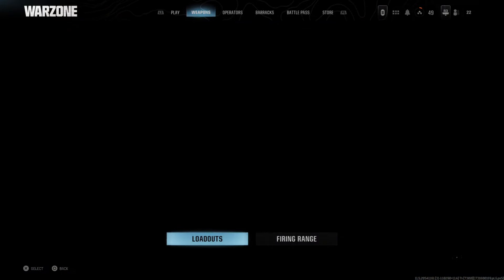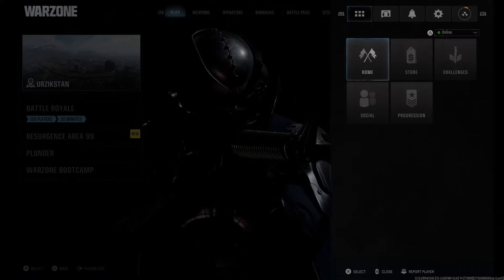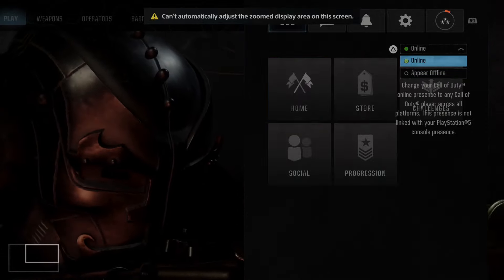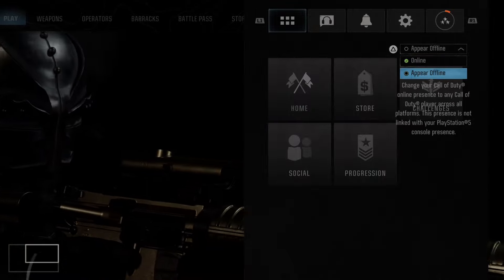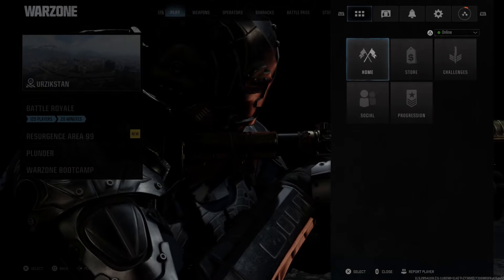All you have to do is go up to settings or press options on your controller, and you can see there is a new setting in here where it allows you to go offline. So if I press triangle, I can go from online to offline, and then I can go back and forth. So let's go to appear offline, and then appear online, and there we go. It's very simple.